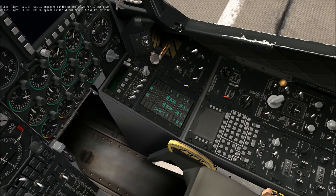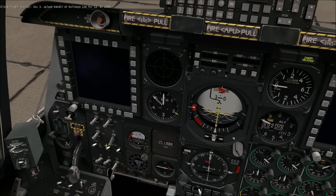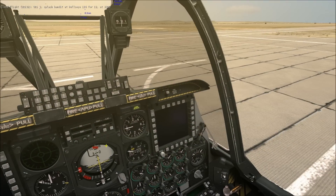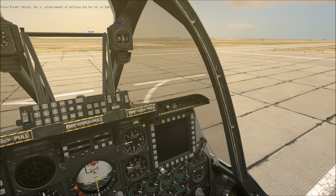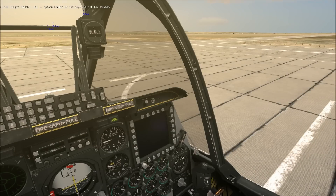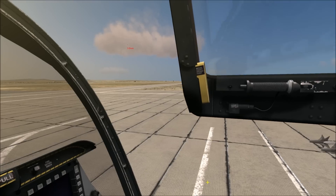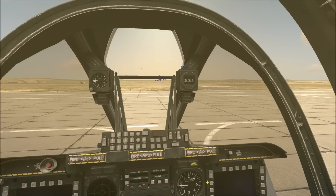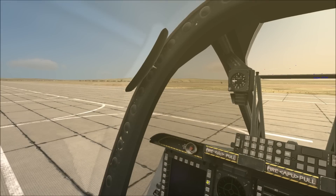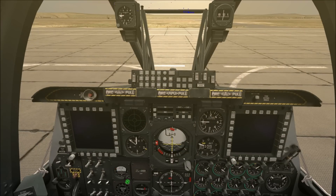Now that we have all that going, let's go ahead and start the APU — the auxiliary power unit — which provides power to the aircraft while we wait for the systems to engage, so we're not uselessly drawing from our battery. I'm going to go ahead and close the canopy because that APU is kind of loud, but not in this instance because I forgot to work with my sound level some more.